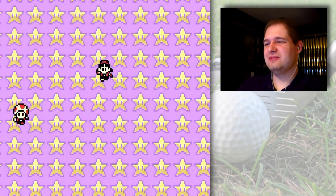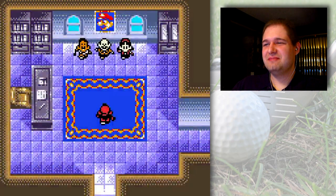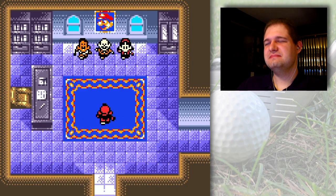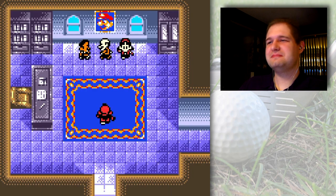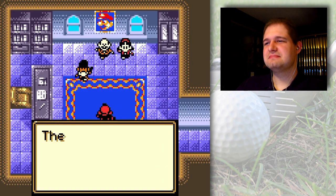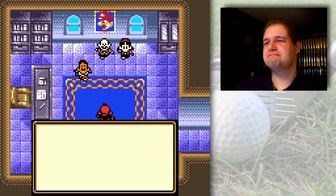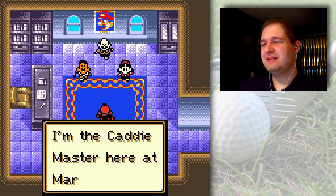The game begins at the director's office for some reason — not golfing at the director's office. This game has RPG elements! The director says it's Kid's first day as a student, to follow their advice and become a great golfer. I'm pretty sure I could already out-golf them. Kid is introduced to the club staff — the pro here at Marion Club. The golf master Mario is the idol of all golfers. If you become a pro, you may get to meet Mario — and beat him too.